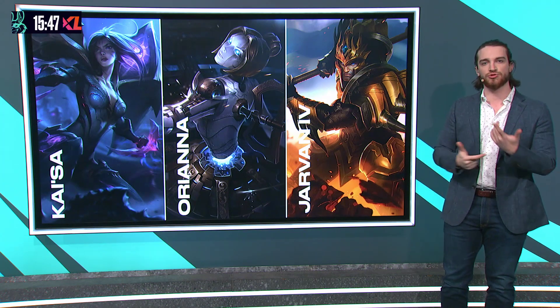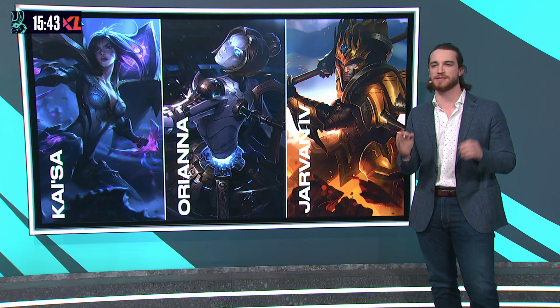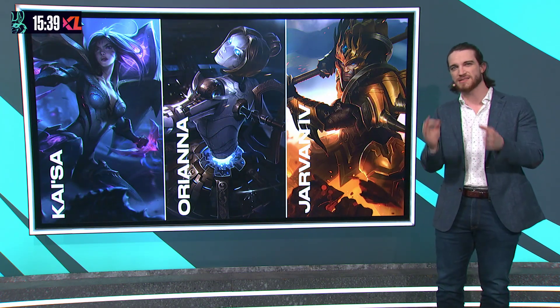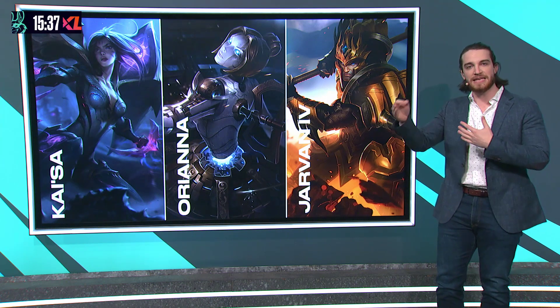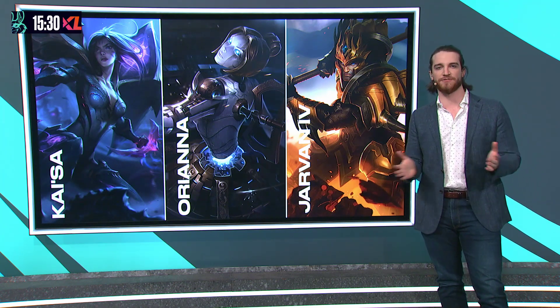Now, when teamed up with some zoning control teammates, Rell has so much disruption and power in teamfights — things like the Orianna Shockwave, the Cataclysm from Jarvan, even Kai'Sa's ultimate. You can use Rell's E when Kai'Sa dives in to get a guaranteed stun on the backline. It makes it almost impossible for enemy teams to actually play fights effectively.